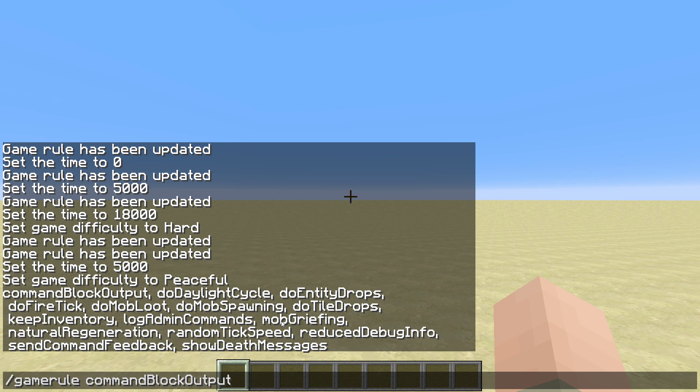The mobGriefing game rule controls whether creepers, zombies, endermen, ghasts, and others can change blocks in the world — like endermen picking up blocks or creepers destroying blocks when exploding. That's also more of a survival feature. naturalRegeneration controls whether you regenerate health when having full hunger — you might know this from your reader where we have it turned off.